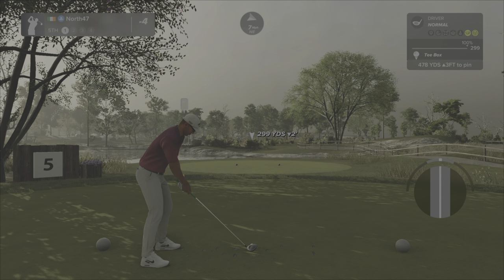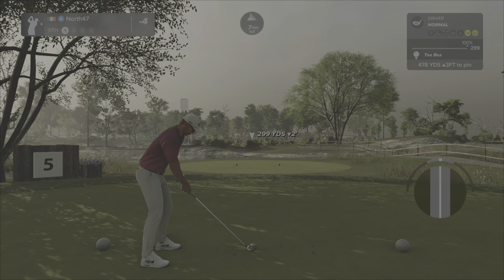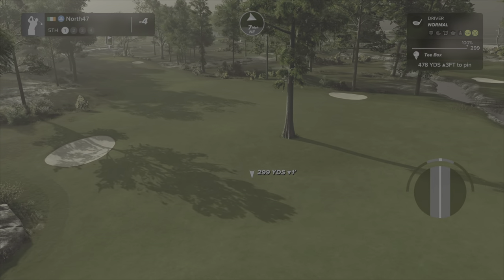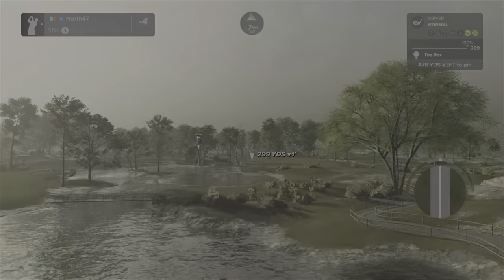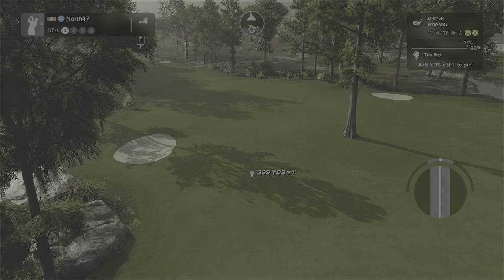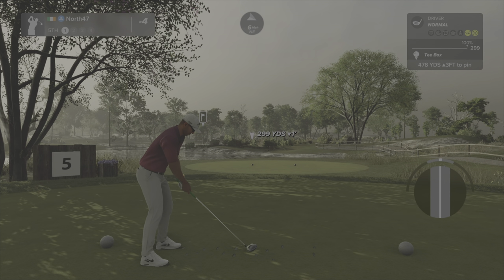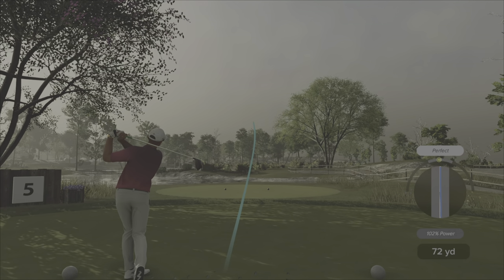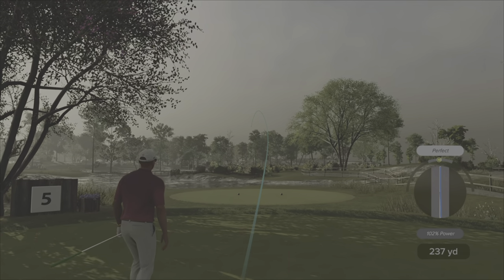Hole number five, par four, 478 yards, up three feet. Wind picking back up and more water in play — big tree slap-bang in the middle of the fairway. Slight draw to turn it against the seven mile per hour wind, hopefully thread it between the tree and the bunker. That's a nice tidy swing line — not bad at all, perfect tempo as well.